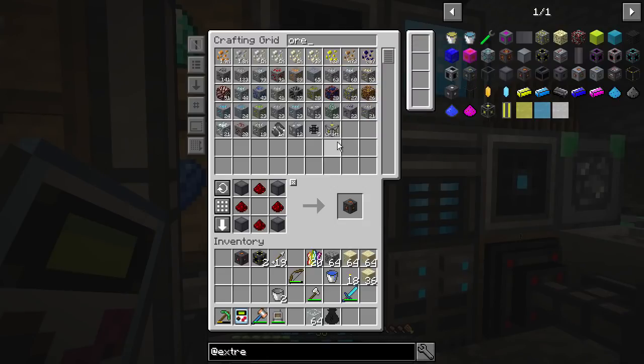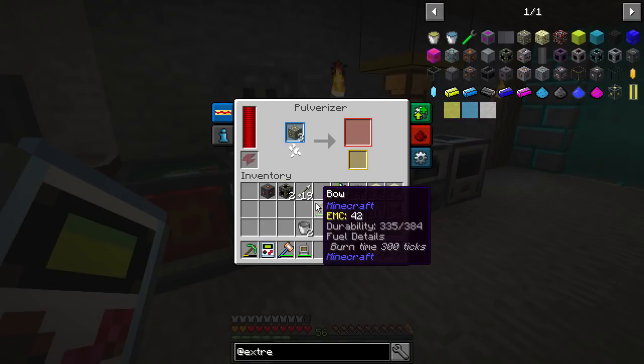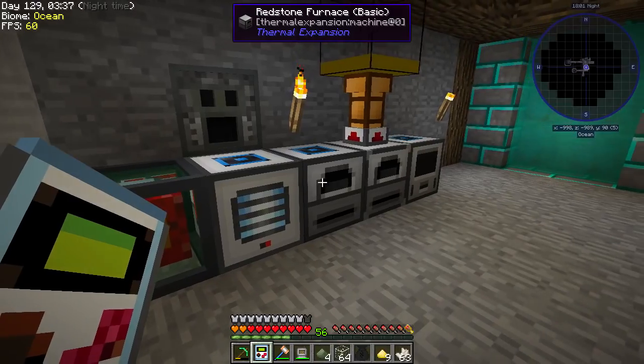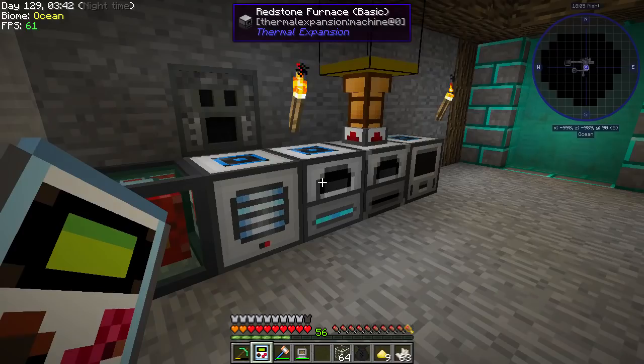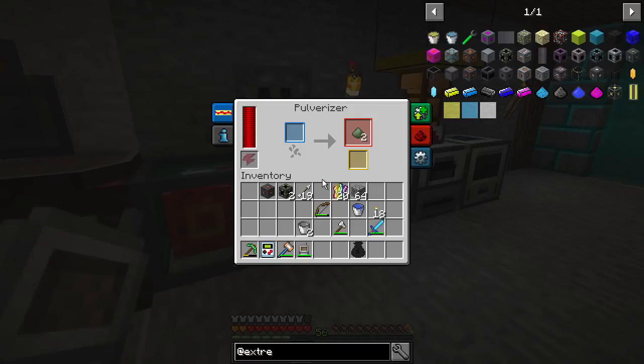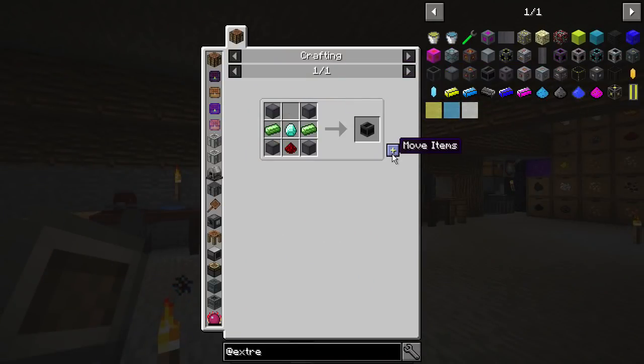We've got some yellorite right here. Let's pulverize it and then smelt it up. I believe this doubles in the pulverizer — yes, uranium grit! We're getting that. I only need about four to begin with. Let's also smelt some glass and keep the cobble — you never know when you might need cobble. That's coming out as uranium.